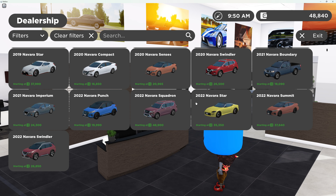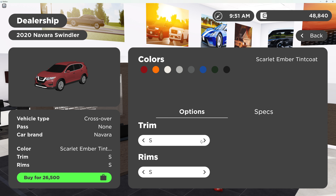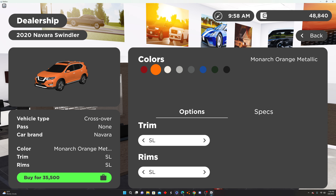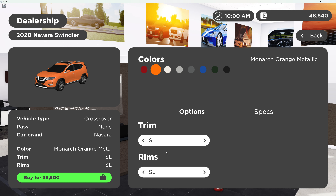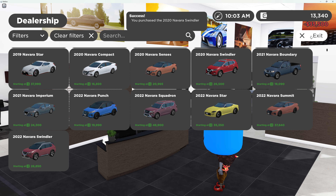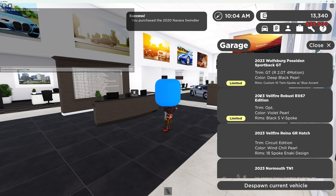Nissan Rogue. I had a random trim. What color is in the picture? Okay, it's orange. So you pretty much got the same thing that it is in the picture. I have to sell more vehicles.